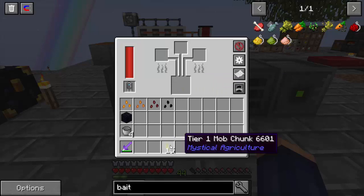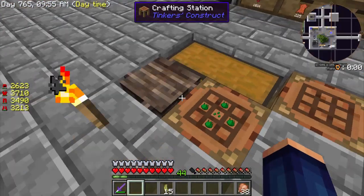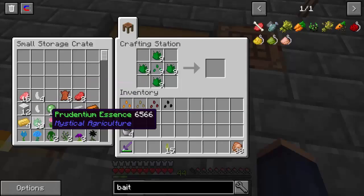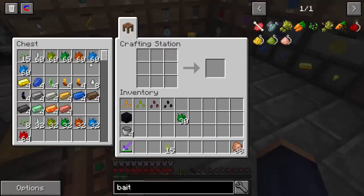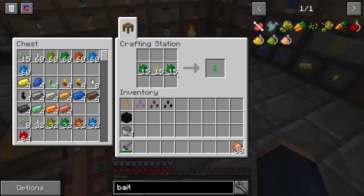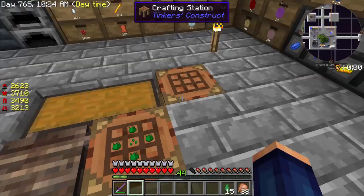Okay, we have our tier one mob chunks. Now we need to convert those into tier two. Let's go here — that's these 30 here, we need to change these tier ones. We got our 15 tier one chunks to make into tier two. You just take your essence — it can be anywhere, as long as it's two stacks of them — and this changes them into tier two chunks. So now we have our tier two chunks.